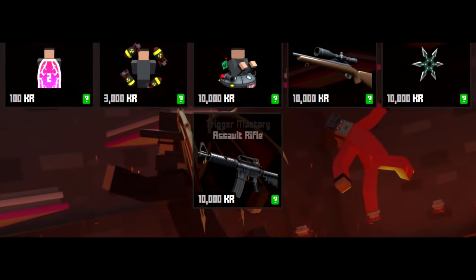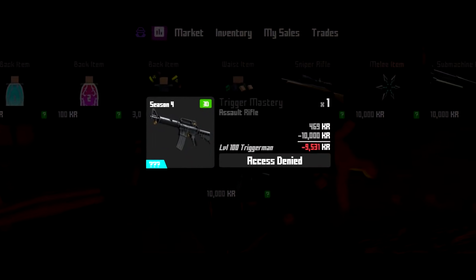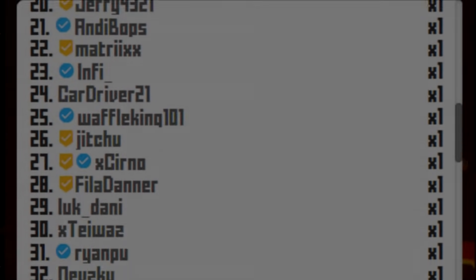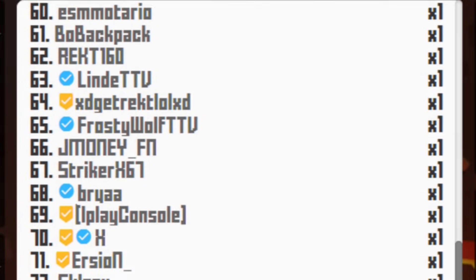The developers decided to add the Trigger Mastery. The Trigger Mastery is a black market item that you can unlock by reaching level 100 AK. Not even 200 players in the game have ever completed this, and I'm about to be one of them. Please join me on my journey for Trigger Mastery.